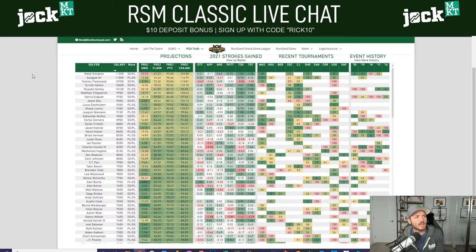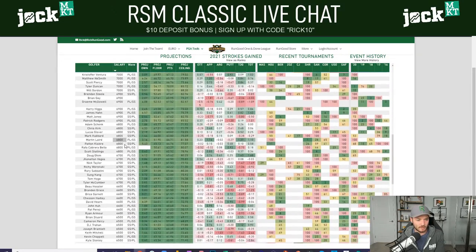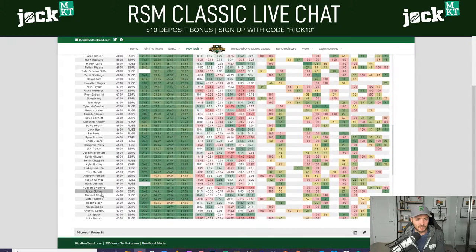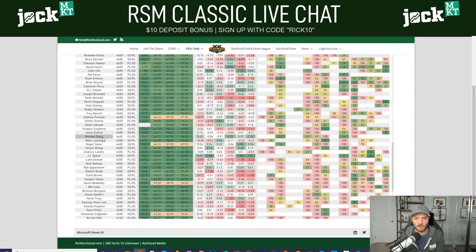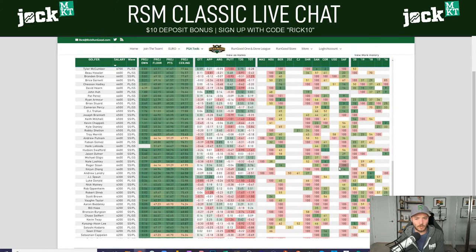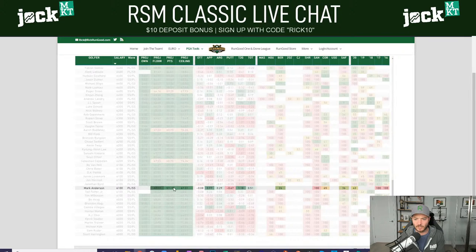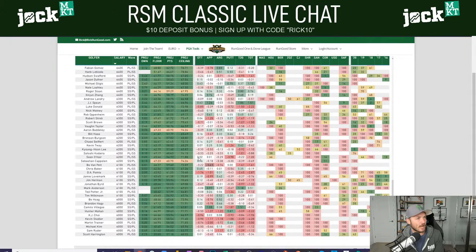Any interest in Gligic or Mark Anderson? Gligic is someone we were playing during the Bermuda swing. He's $6,400 — 11th on Bermuda, 27th at Shriners, 37th at Sanderson. We liked him throughout that whole Bermuda swing. The price hasn't moved yet, so I'd run him back out there. Mark Anderson: he's $6,100 and the only thing I see is a 26th at Bermuda. I would much rather run out Gligic.